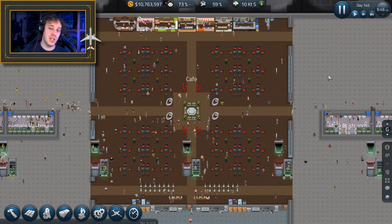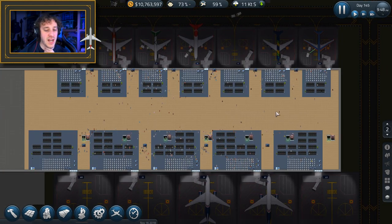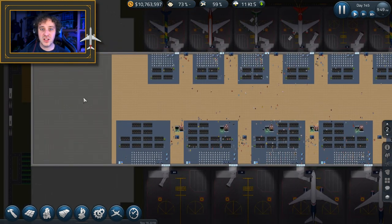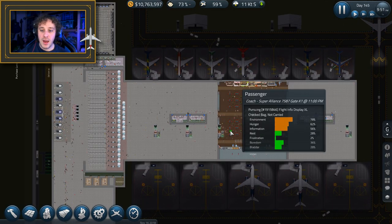Today we're going to be putting an arcade in. We've got lots of room down here at the minute, there's plenty of space. Upstairs we've still got bits of room - we've got room for maybe a first class flight lounge and stuff like that. There's still plenty of space to put more stuff in.